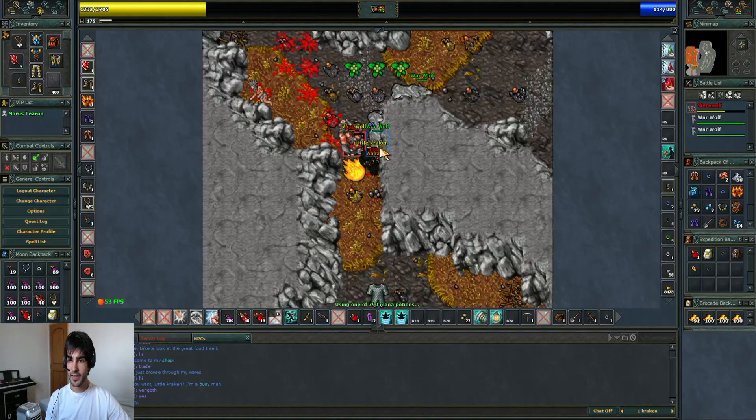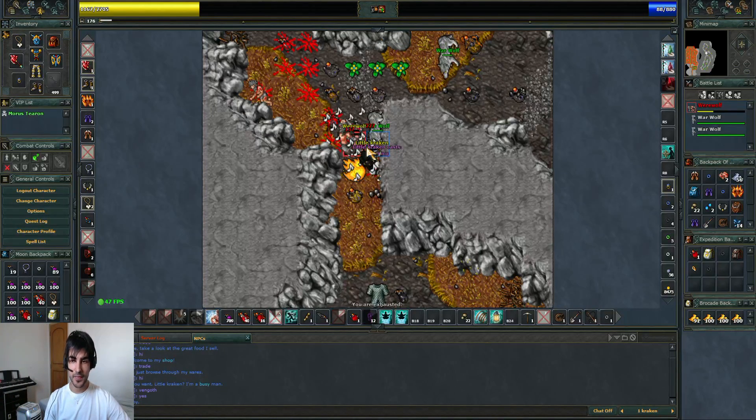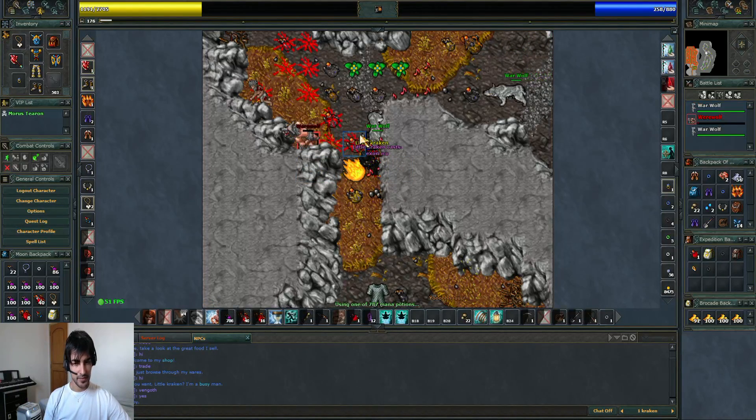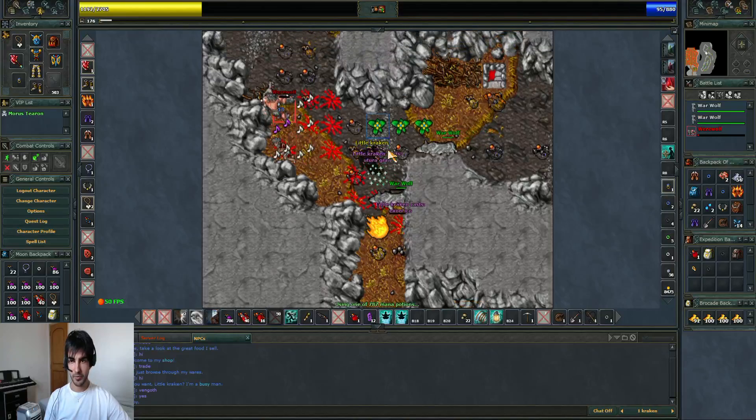So I get back to my starting position. What I do now — I'll go to the North first. I forgot to use my skill. I go North first, clean North, and then head South where the start is. I don't kill them very fast.